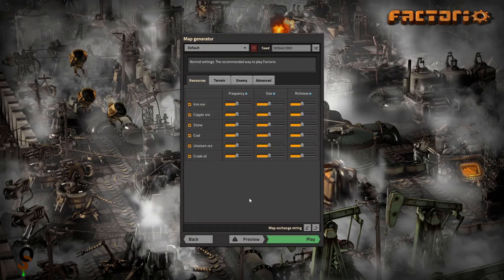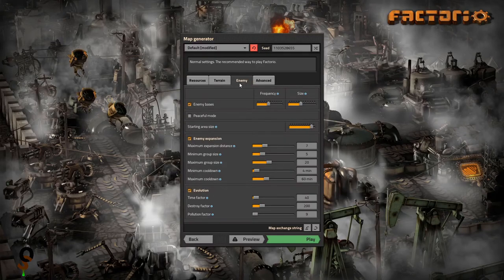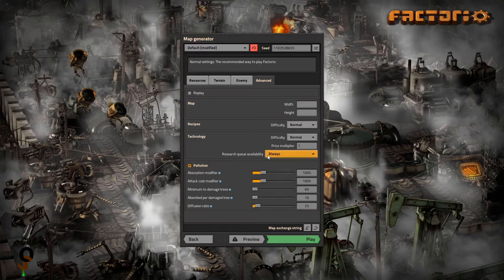I do have a map set ready to go. I just need to post the seed information — that will be in the description below for those of you who want to play along on the same map. All of the resource frequencies are turned up to 150%, except for uranium, size, and richness. The only terrain adjustment is no cliffs, and trees are turned up just a touch. There will be enemy bases — this is not peaceful mode. The starting area is increased to 400% to give us some elbow room. They will expand, they will evolve, and the research queue will always be available.